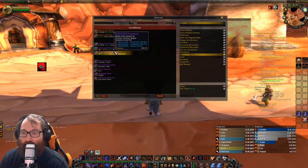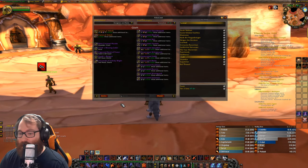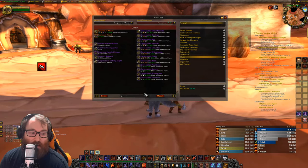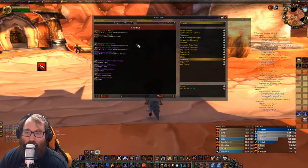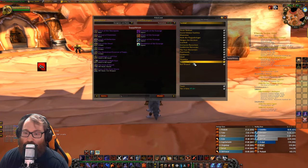Next we have the Abomination Wing, which is Patchwerk and Grobbulus — these guys drop the shoulder pads for everyone. The final boss of the Abomination layer is Gluth, which is interesting because they ran out of bosses to drop tier on, so he can drop the shoulders, wrists, belt, and boots for literally everyone — a nice bonus boss. Then there is Thaddeus, the actual end boss of the Abomination Wing, and he drops helmet pieces for everyone.